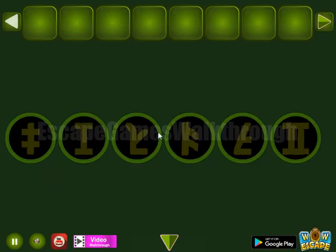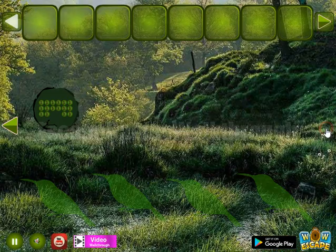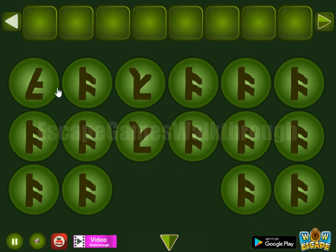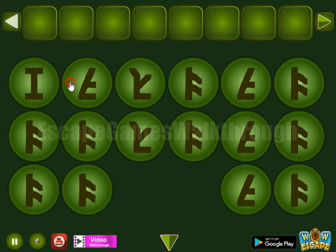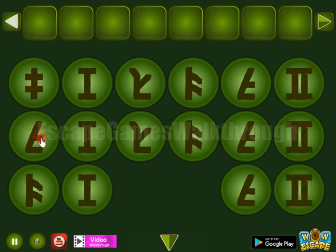Here we can see six runes, and these runes we are to set at each column. This rune is for the third column, this for the fifth column, this for the second, next is for the last, and then it's for this column.